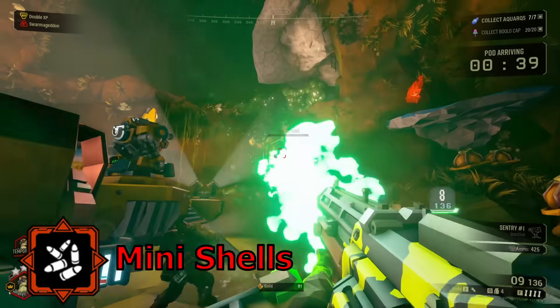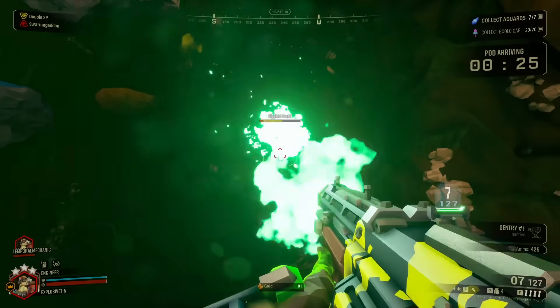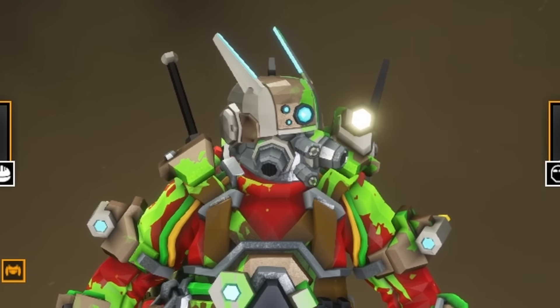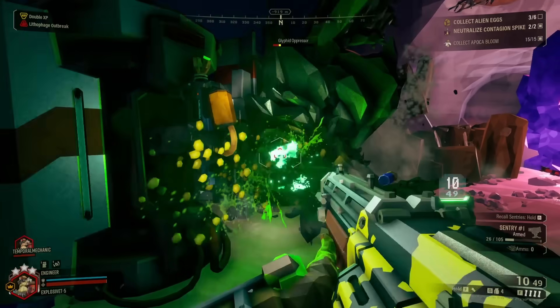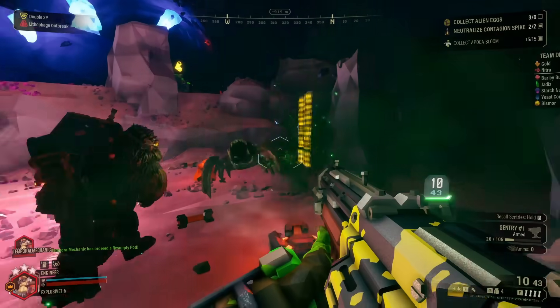Finishing off the Warthog, we have Mini Shells. You replace your normal-sized munitions with shells of the same gauge but half the size — which are real, by the way! Naturally, cutting your shells in half will grant you all of the benefits of having 50% less volume to deal with.